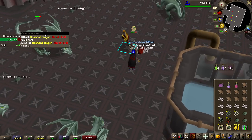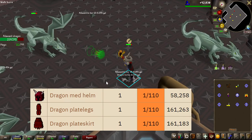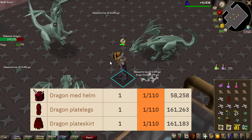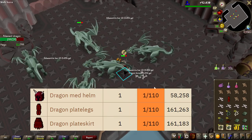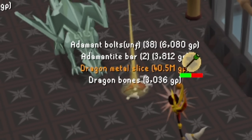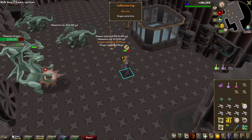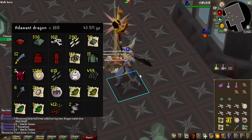There we have also the Dragon Plate Legs — that is now all the dragon items obtained from these monsters that are all 1 in 110 drop rate: the legs, the plate skirt, and the med helm. No way. Dude, are you kidding me? I've done 168 KC.